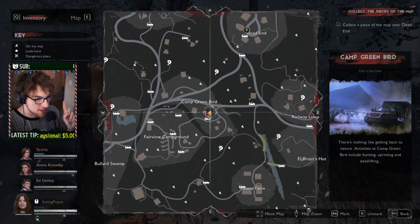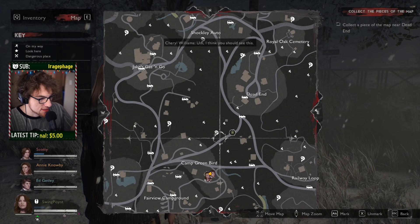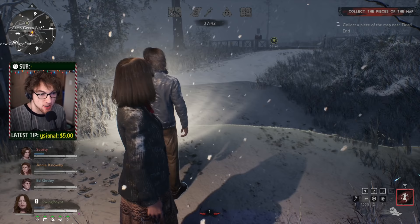Another cool part about the map is that you can continuously ping. If you're with a teammate driving down a road, you can ping multiple waypoints so they know which direction to go. It's a really nice way to guide your teammates if they're driving and you're in the passenger seat.